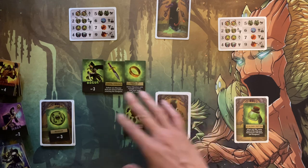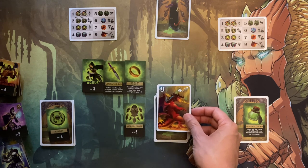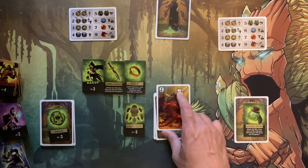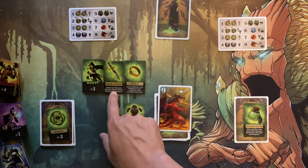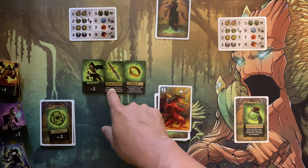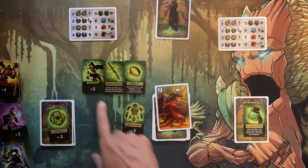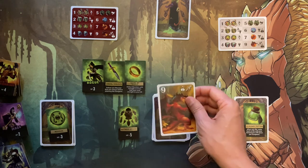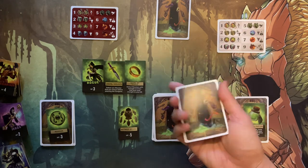Now I have to go through the dungeon with the remaining equipment. The first monster revealed is a dragon — and I've already lost the cloak. I can't defeat it with my remaining equipment. I also realize I forgot to declare which monster to instantly defeat before entering the dungeon — I should have said 'dragon.' Because I didn't, with only eight health left, I get eliminated and flip my card to red. Lesson learned.